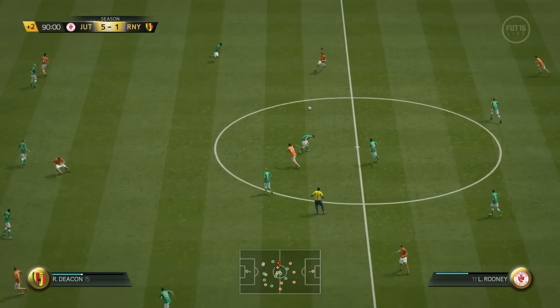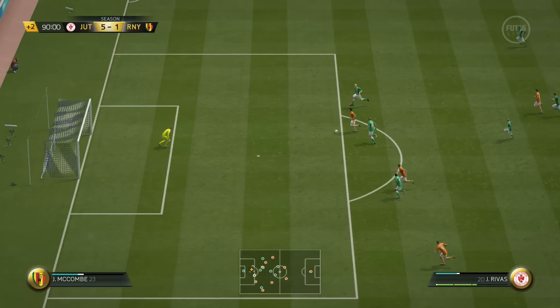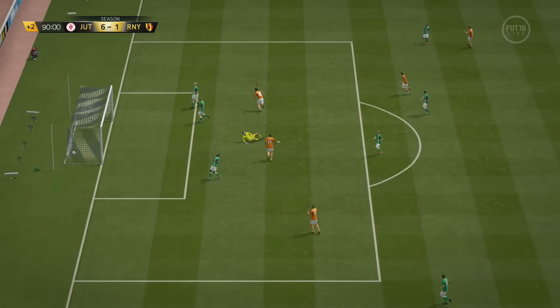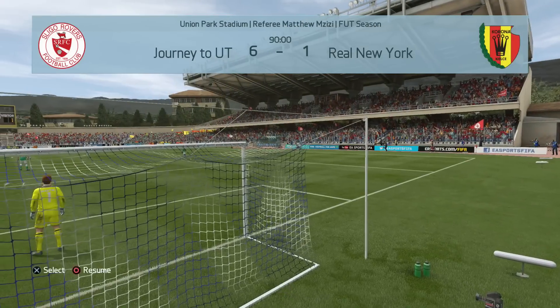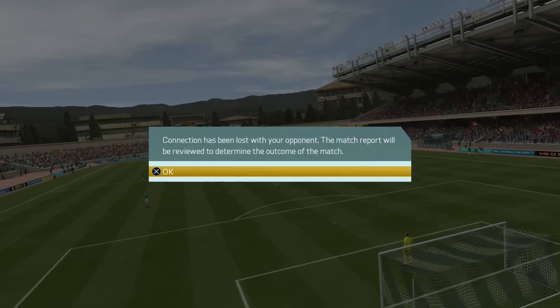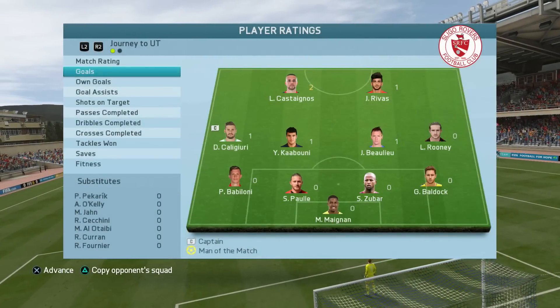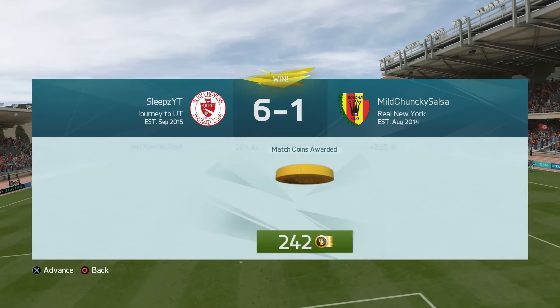We get a 6th goal - we were all over this guy. His team wasn't all that bad; he really went for chemistry, but his players weren't great. He had three at the back and I think he was playing a right back at center back, so the team was a bit messed up. It's 6-1, and then in the 90th minute this guy goes to the pause menu and quits out.